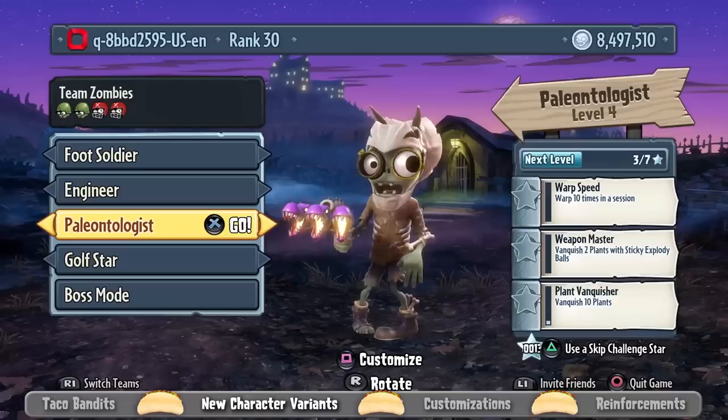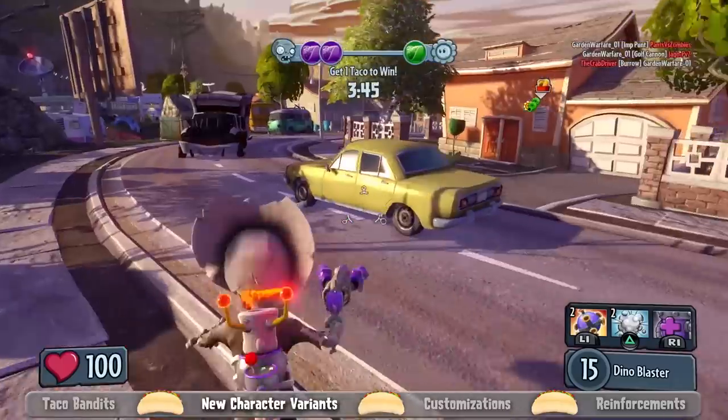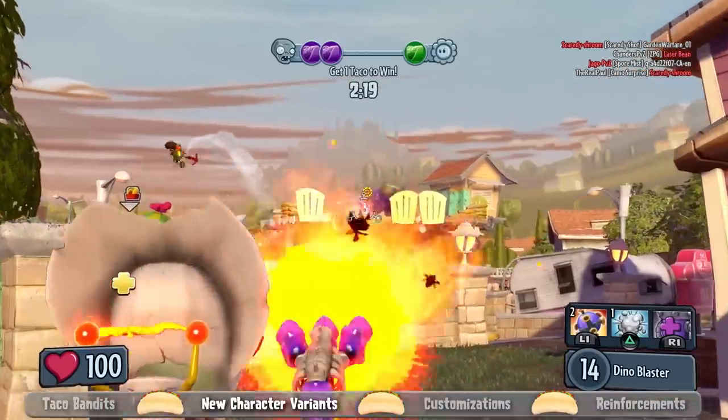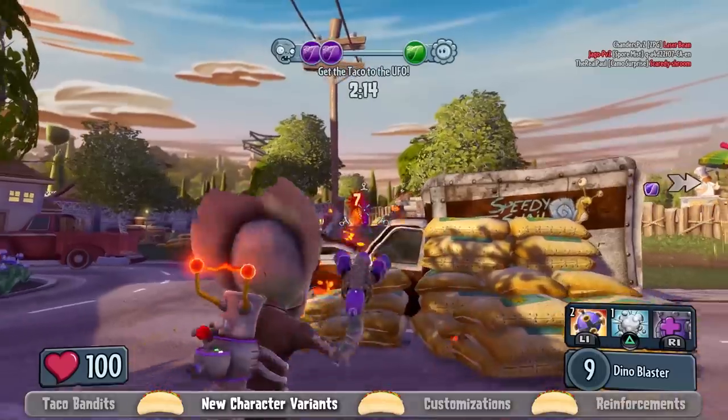There's also the Paleontologist Scientist, which might be my favorite of this new pack. He's basically got the bones of a Tyrannosaurus on him, mixed in with a little bit of Triceratops on his head. He shoots molten magma, so whether you're at range or up close, he does fire damage which burns over time — it's unique for that class.